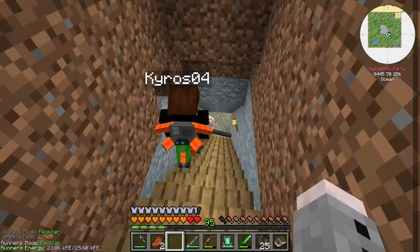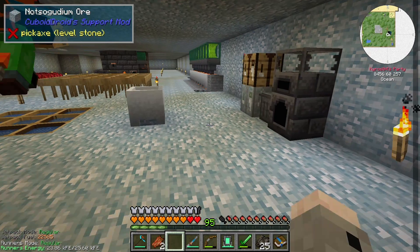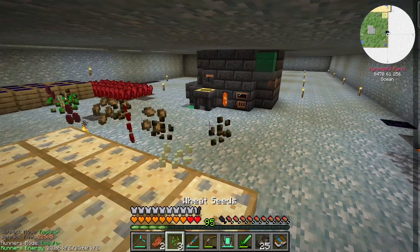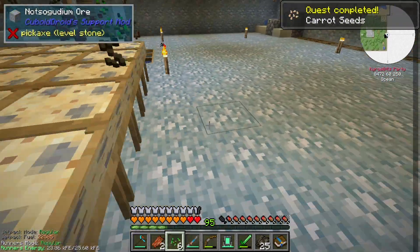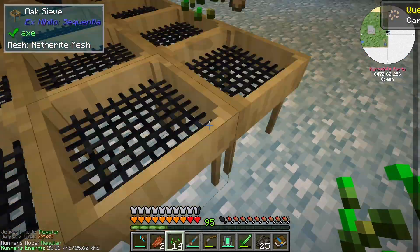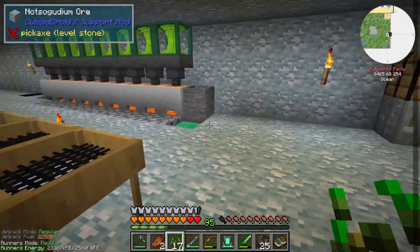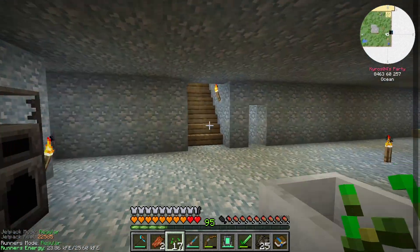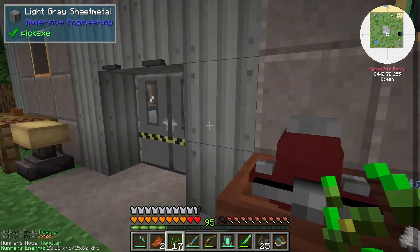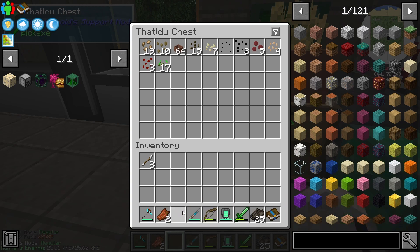What are we trying to get? Just about any kind of seed we can out of it. And this time we have more than just two of them, so hopefully we'll get a decent amount. I got some carrot seeds. I got carrot seeds, beetroot, melon, pumpkin, sweet berry. Let's go take and throw them all in this chest and see what all we got this time.